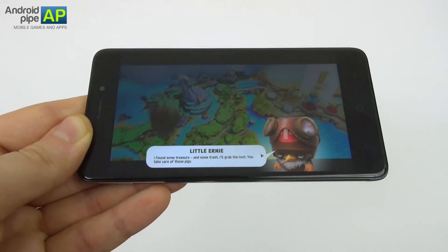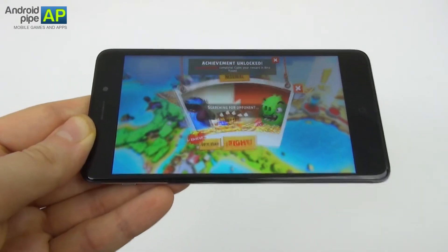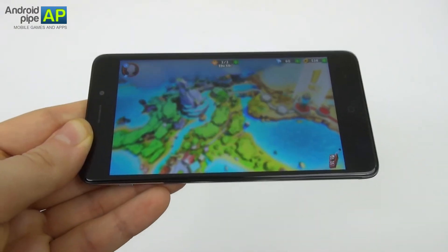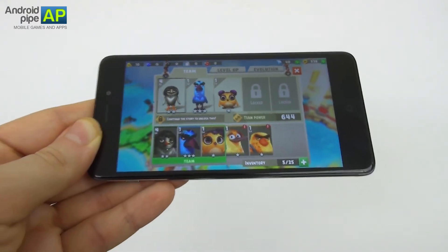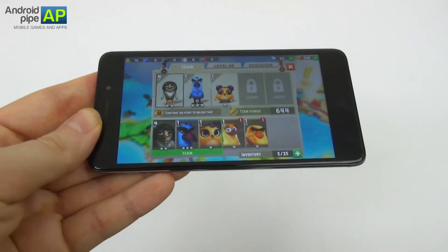So we have a special level here — this is Little Ernie. The mighty eagle somehow still made it. This is my team power versus the pig's team power, and you can edit your team. I actually started playing the game twice, and each time I was awarded a different starting bird, which is a nice touch.